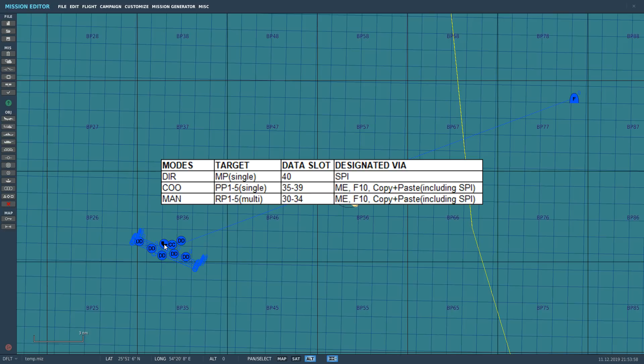There are three main modes: Direct, Coordinate, and Manual. Direct mode uses one single mark point in data slot 40. Coordinate uses one pre-planned point — bear in mind pre-planned points are data slots 35 to 39, and you can only use one of them. Manual mode is different: you can send it on a whole route of up to five route points, which are data slot numbers 30 to 34.